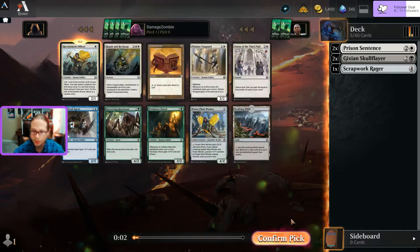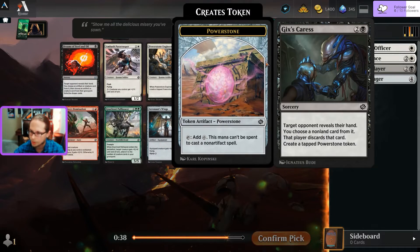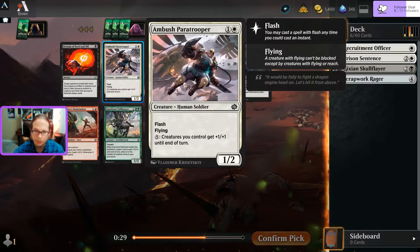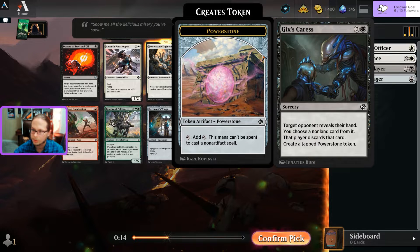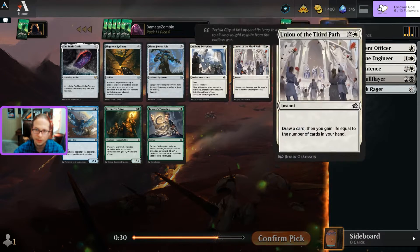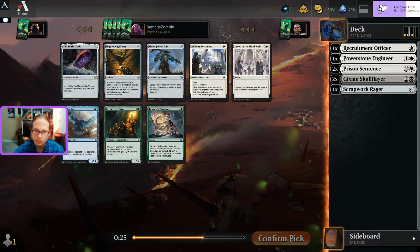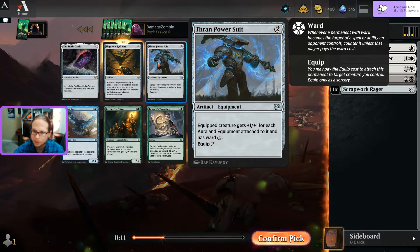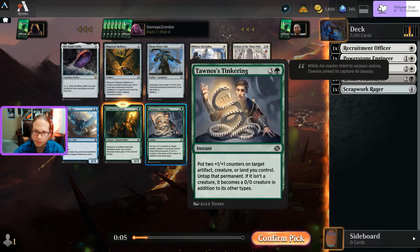Leaning towards white-black. Caress - look at opponent's hand, choose something, make them discard, but you get a power stone token. Engineer makes a power stone token too - I'll select that right away. Flash Paratrooper - probably not going blue-white. Caress is tempting for making power stone tokens, but I'll do that with a creature. Refinery - whenever another non-token artifact goes to the graveyard it creates a token, churning out power stone tokens.